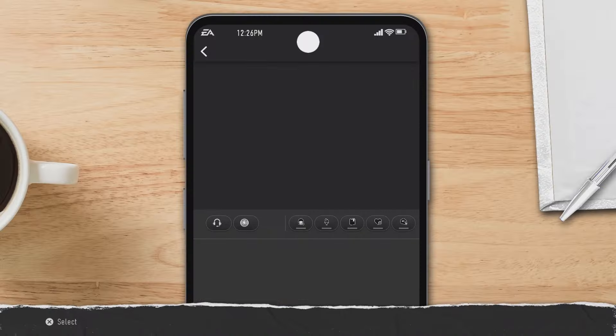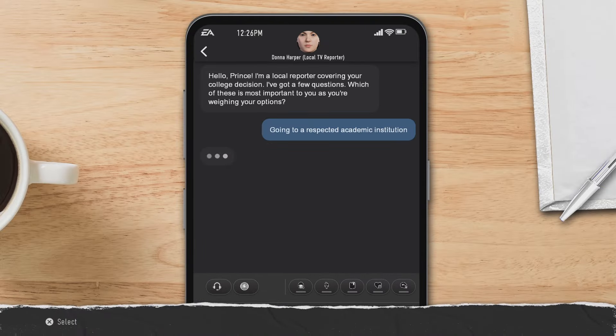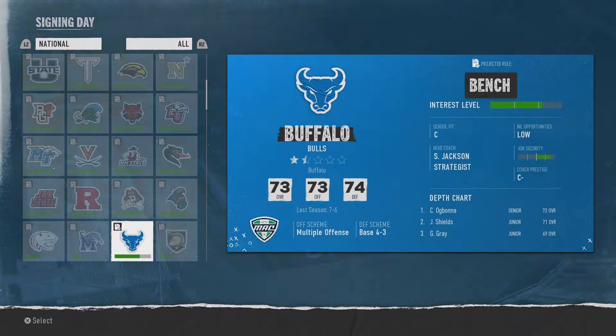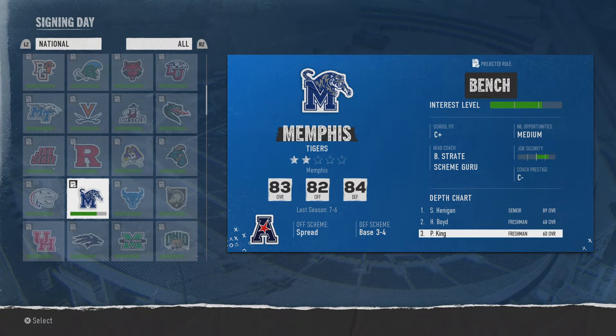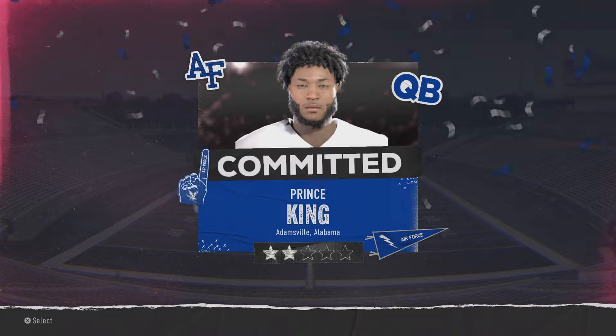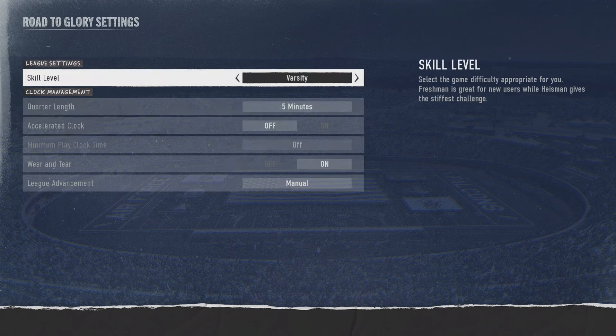Once you're done with that, just press X through everything. When you get text messages, press X — it doesn't matter. Then once you get to your team, just select any team; it doesn't have to be a specific team. Once you've got your team selected, move over to the RTG Central and go into League Settings.